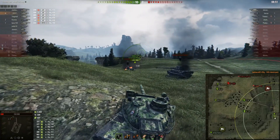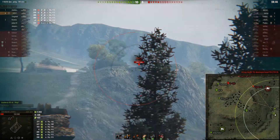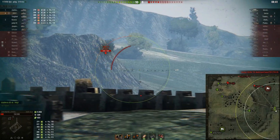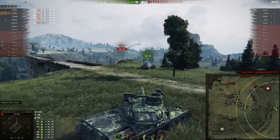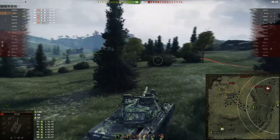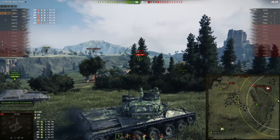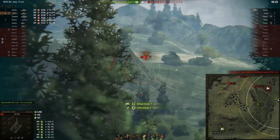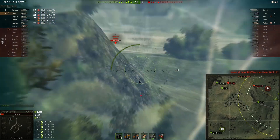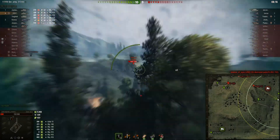I was going to push straight in but decided to back up because the artillery will shoot me if I go through. There's the Grille over there — I take a snapshot but I was never going to hit, he was already behind the rock. He stops backing up before I can get a shot. Pushing down here trying to get a full flank, maybe kill the artillery if it's down here. Then the Grille pops up so I'm going to farm it — just a bit of auto-aim — but the Grille is hiding.